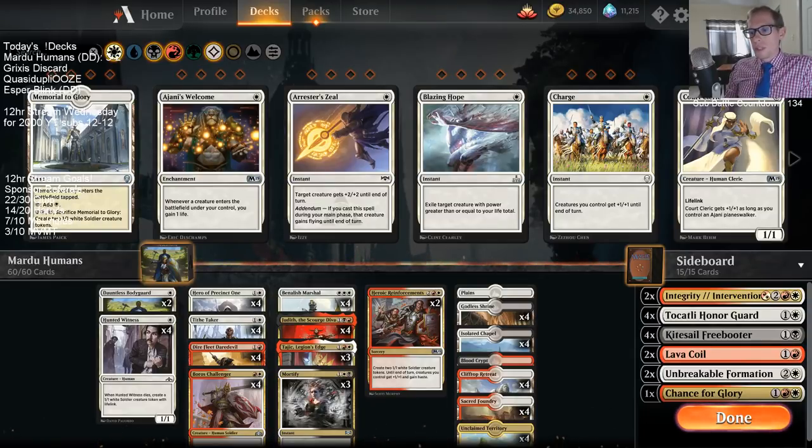So that was Mardu Humans — it went better than previously. I was pretty impressed with Daredevil and very impressed with Benalish Marshal. I liked those cards. I was not very impressed with Hero of Precinct One considering we didn't have very many multicolor spells — I'm not sure that's worth it. I think Hero of Precinct One would be better as a Dauntless Vanguard since we need to be aggressive and Danitha Capashen is good at that and good at staying alive.